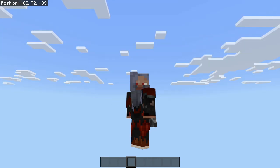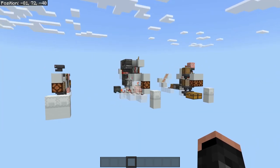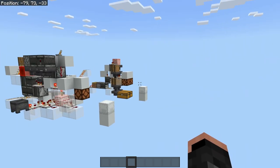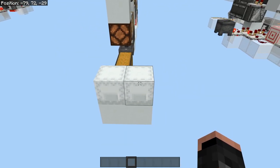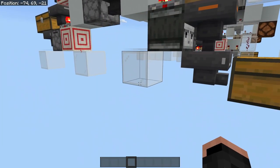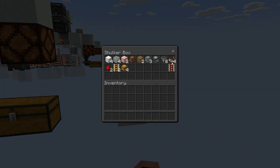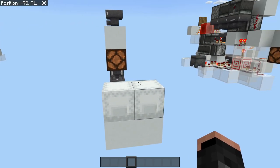All right, I'm back. Everything we need to build this is in the shulker boxes — one is for the build and one is for the filtration. I'll explain the filtration once I get to it. One little segment needs to be done at the very end of the build and has a special setup, which I'll explain when we get to it.